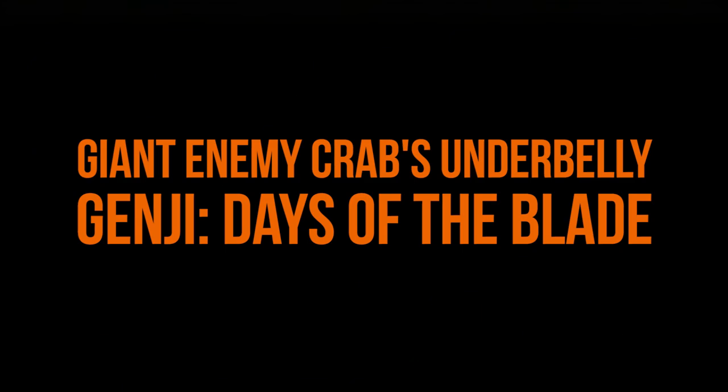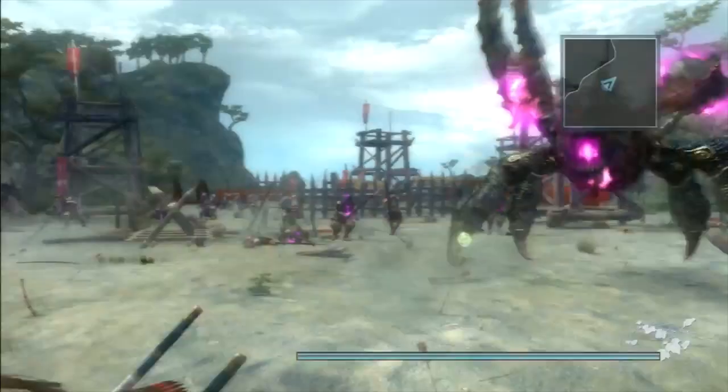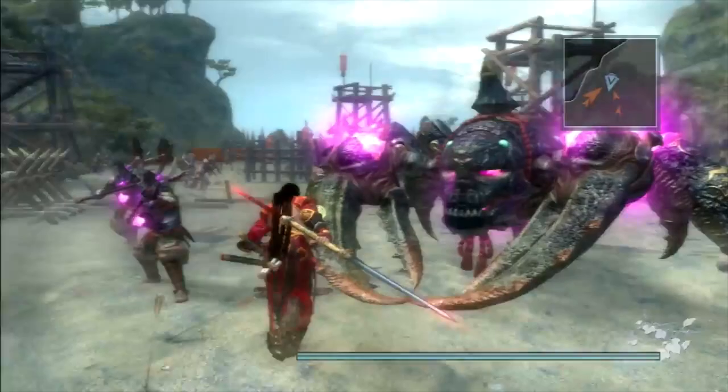Giant Enemy Crab's underbelly — Genji: Days of the Blade. This one requires a bit of gaming history. The Giant Enemy Crab's weak spot isn't obvious because of its appearance, but rather the fact that it was broadcast live to millions of players when the game was announced. Game Republic lead producer Bill Rich shared the handy crab-killing tip during Sony's E3 2006 demonstration, and mortifyingly at that, the enemy crab gained notoriety as a tongue-in-cheek mascot for weak points and historical inaccuracies. Ten years later, we still know where to hit crabs of inordinate size. Weak point for massive damage.